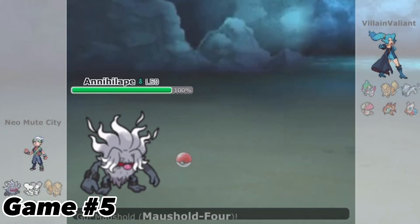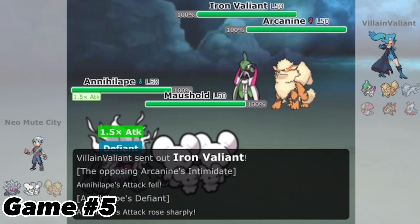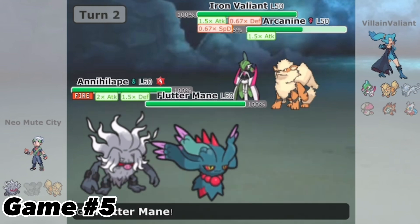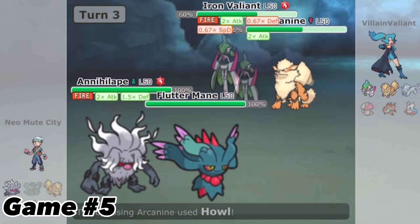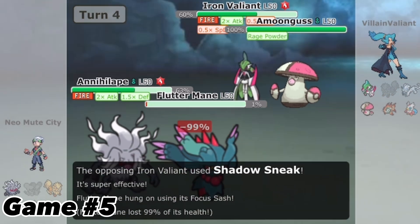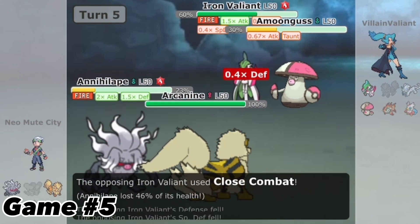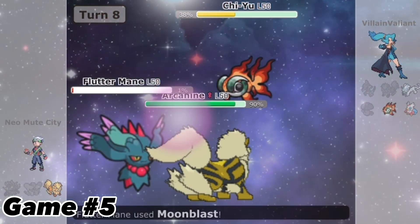Game 5, I'm fighting a dude called Villain Valiant using Iron Valiant, and he leads Arcanine which gives me that Defiant boost. I Terastallize to resist fairy moves and Arcanine goes for hell. Valiant is able to knock out Murkrow and Flutter Mane comes out. They also had the same idea of resisting a Fighting move so Moonblast doesn't do as much and I get hit hard by Close Combat. Because I'm Sash, I'm able to live a Shadow Sneak and Taunt the Amoonguss. Arcanine comes in and because of the attack drop from Intimidate, Close Combat does less and Valiant goes down. With Qwilfish left versus Arcanine and Flutter Mane, I'm able to win the game.